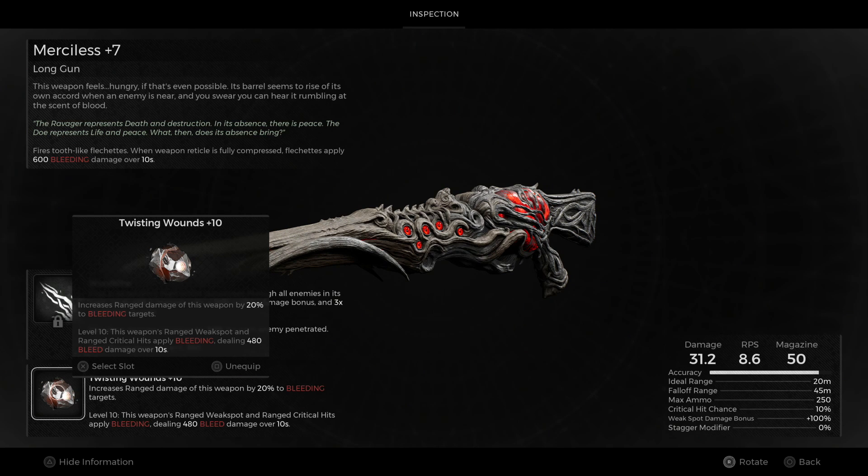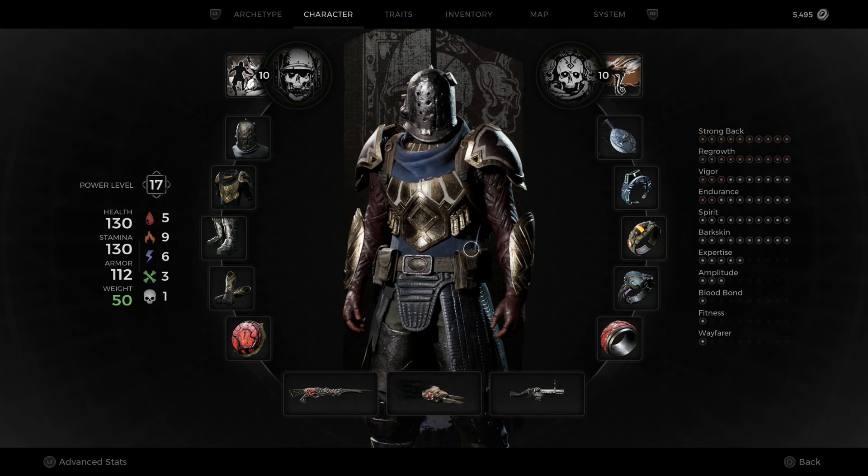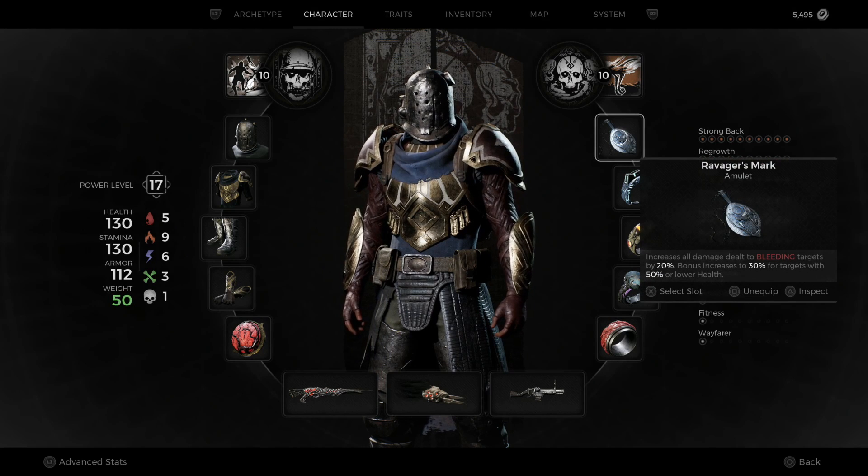I have a good farming area for Twisting Wounds if you need it — just let me know in the comments and I'll show you. At plus ten, it increases ranged damage of this weapon by 20% to bleeding targets. At level ten, this weapon's ranged weak spot and ranged critical hits apply bleeding, dealing 480 bleed damage over 10 seconds. You definitely want to get that — it's very crucial.